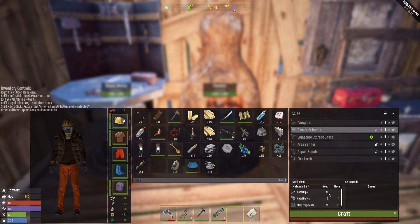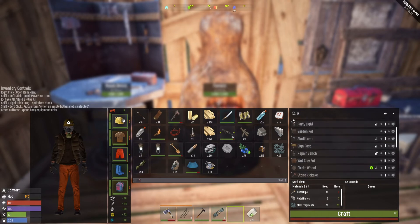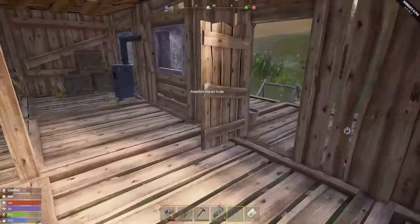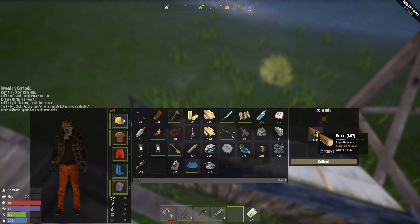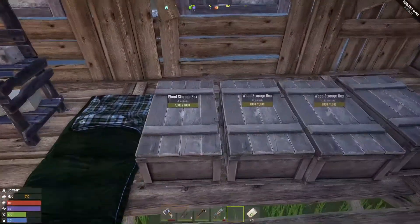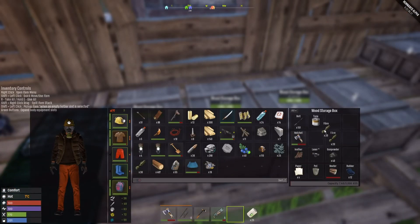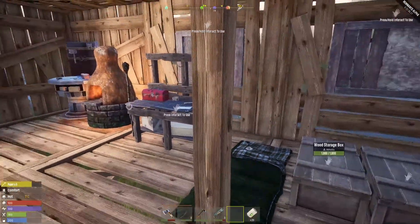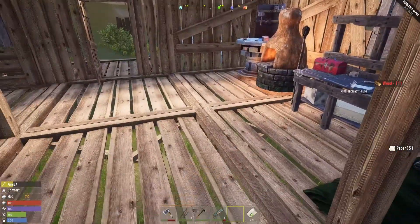We just need to make the metal pipe and paper. Paper is going to cost us just regular wood. I can go out here and grab this. I need to drop off some stuff. I didn't even get to working on my projects. So I'll move this stuff over. Paper — craft that up. I'm going to let this craft up and pause. When I come back, we'll have the research bench. And then we'll roll into the next episode.